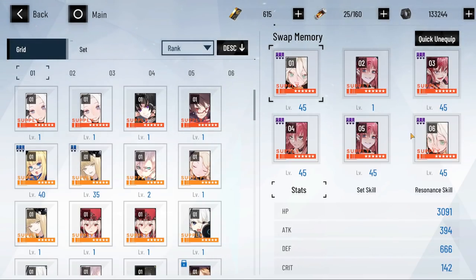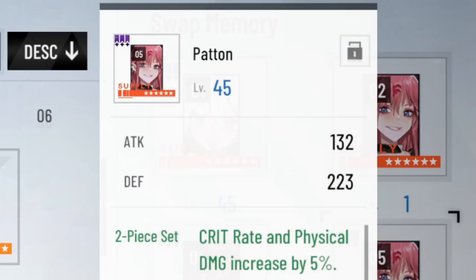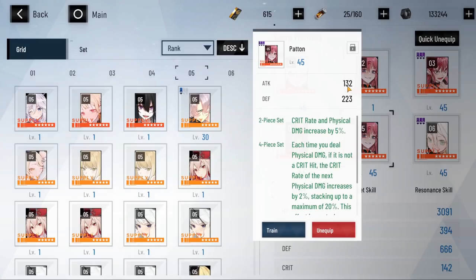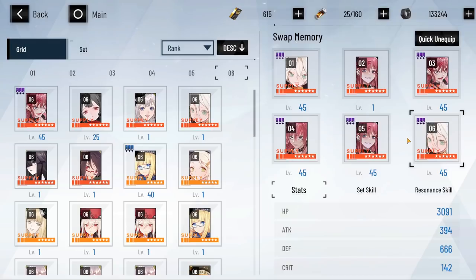Let me give you guys a comparison why. This right here is a Darwin at level 45 maxed out, and this right here is a Patent at level 45 maxed out. If you see, the Patent will give you 132 attack and 223 defense, while Darwin will give you 129 attack and 218 defense. It's mainly for the attack — 132 attack on Patent versus 129 attack on Darwin, about 3 points of difference. To be honest, it shouldn't affect that much, but if you're trying to min-max to get the best out of your memories, you should take this advantage.